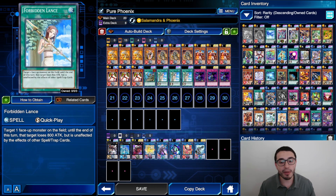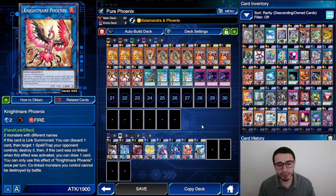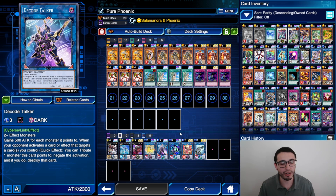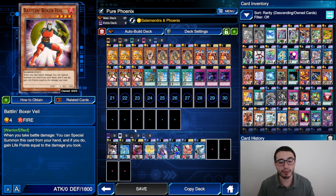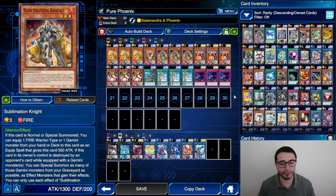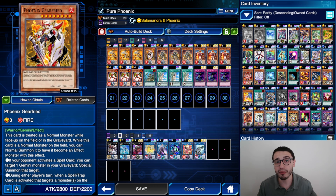For the extra deck, apart from the mandatory Linkmail Archfiend that opens up Roland's effect during your end phase, you don't need much. Maybe Nightmare Phoenix every once in a while to pop back rows. I put in some level-three stuff and Decode Talker, but nothing special. If you prefer, you can play a couple of Phoenix Griffith level-8 and introduce the Galaxy Ice package, even though you're rarely going to use it.